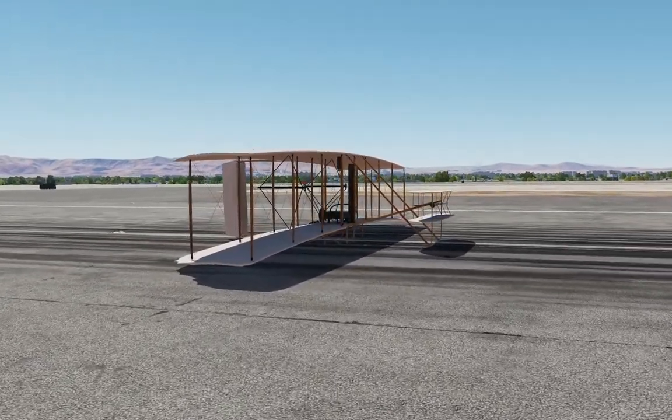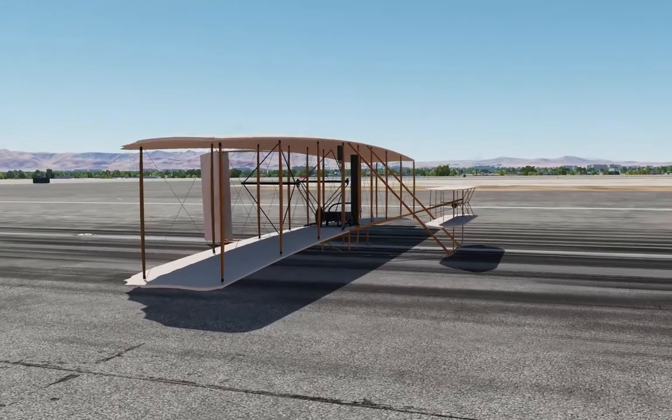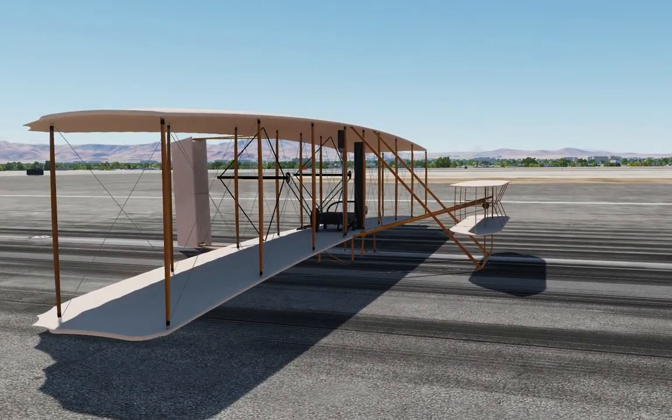The 1903 Flyer is a community mod by Grinelli. As such, install it in your Save Games, Mods, Aircraft folder instead of your Main Installation folder.